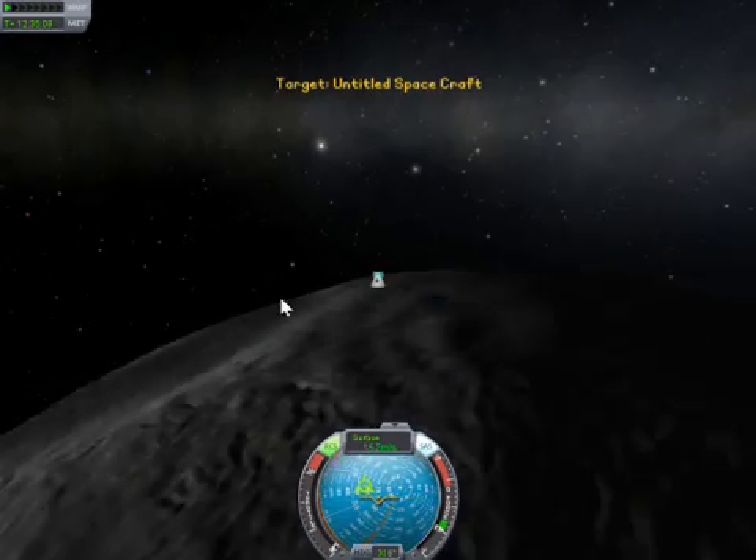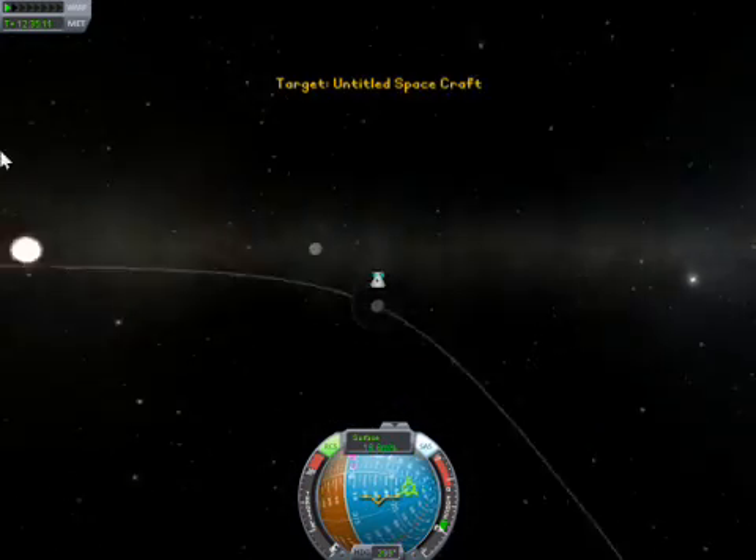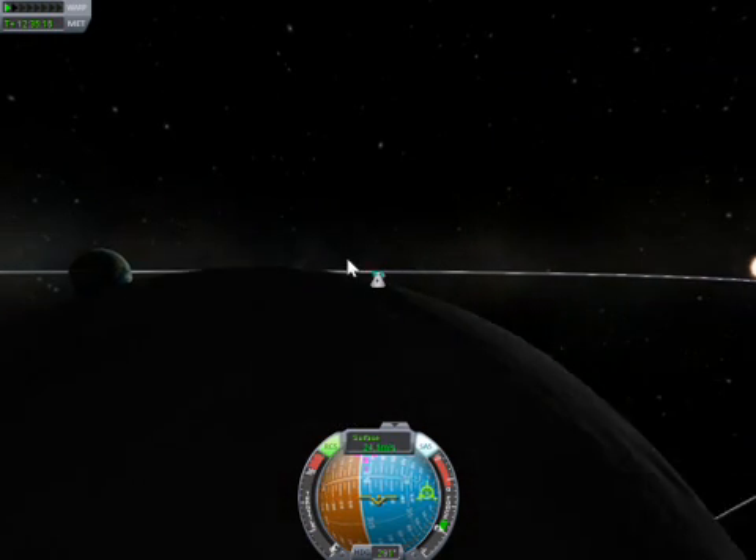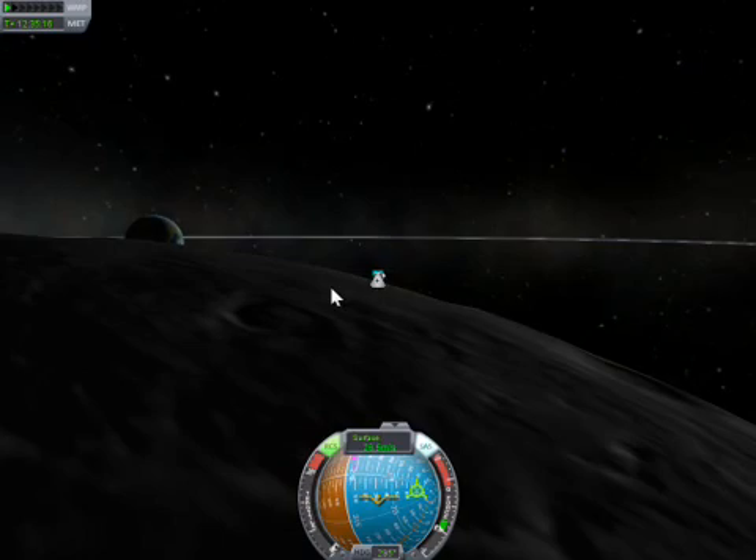We'll have landed in it, hopefully. And the North Pole of the moon, which will always be sunny — so it doesn't matter which way around this is going, it'll always be sunny up here, so we'll always be able to grow plants up here. That's the idea.